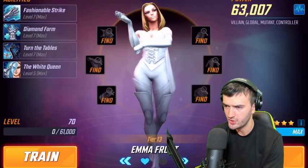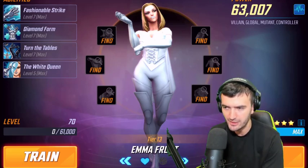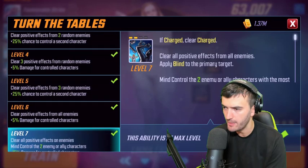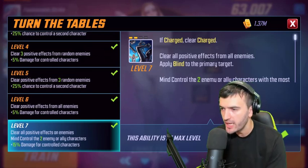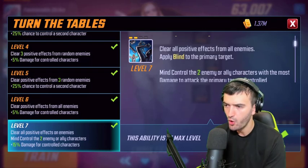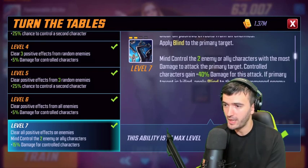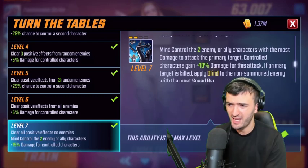Her ultimate is Turn the Tables, a four-turn cooldown that starts at two. If charged, it clears. It clears all positive effects from all enemies, applies blind to the primary target, and mind controls the two enemies or ally characters with the most damage to attack the primary target. Those controlled characters also gain 40% damage for the attack. It's like a Loki special 2.0.